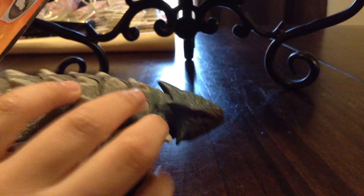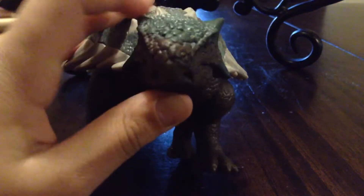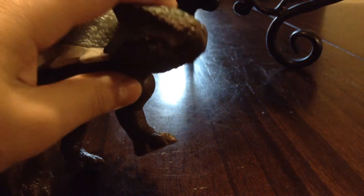Now let's look at the Ankylosaurus. It moves its legs, and there's a thing for the Jurassic World Fact App — might do a video on that soon. The head can move too. If you guys like the Ankylosaurus, just comment down below. There is a button for the tail to move.